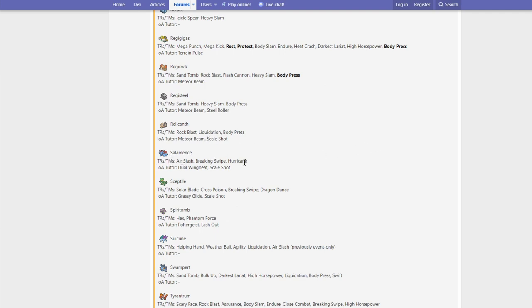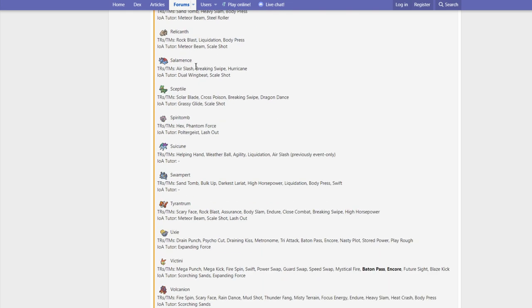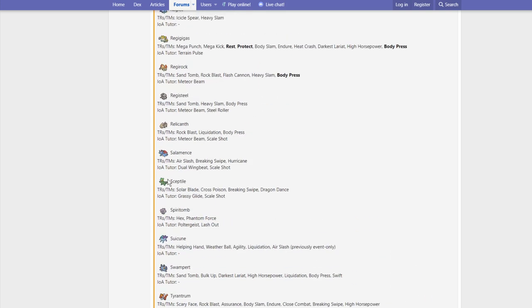Salamence gets Air Slash, Breaking Swipe, Hurricane, Dual Wingbeat, and Scale Shot. Dual Wingbeat is the move that matters here — Salamence is now a lot more terrifying because it can actually hit things with Flying STAB that does not require Dynamaxing and does not require a Z-move. Dual Wingbeat is going to be huge. Breaking Swipe after Intimidate is also pretty big.